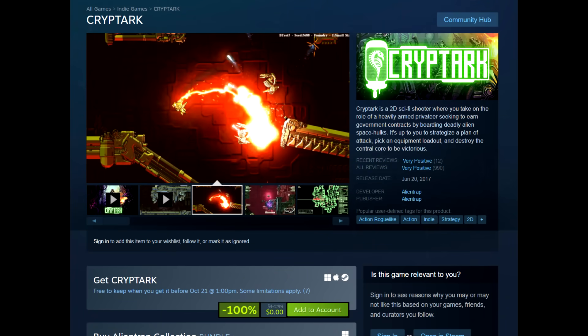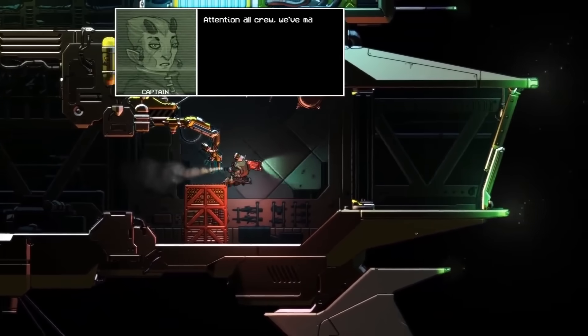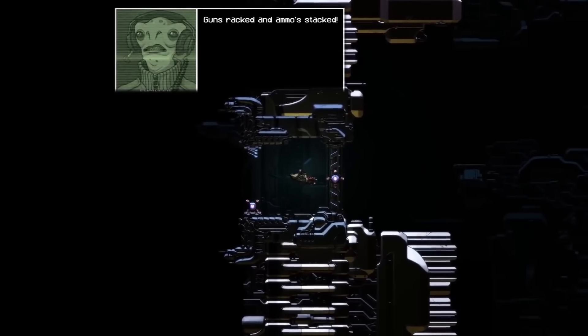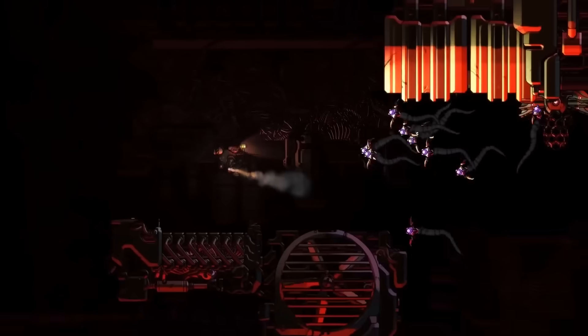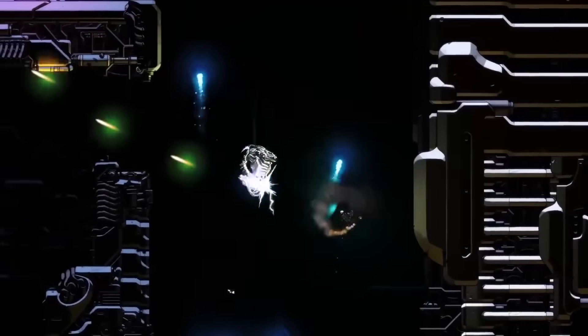But first of all, Cryptarch is available for free on Steam. Cryptarch is a 2D sci-fi shooter where you take on the role of a heavily armored privateer seeking to earn government contracts by boarding deadly alien space hulks. It's up to you to strategize a plan of attack, pick an equipment loadout, and destroy the central core to be victorious. The game came out all the way back in 2017 and has had a very positive reception — 985 Steam user reviews and 84% of those reviews have been positive.